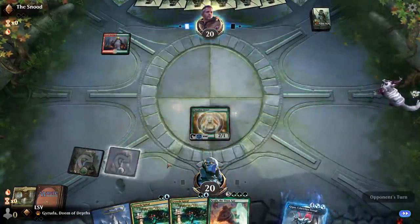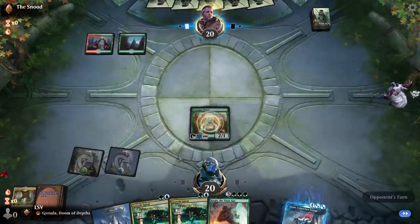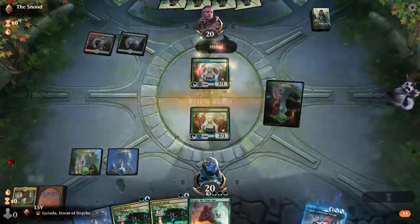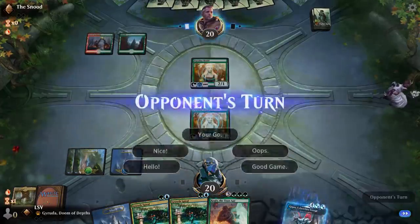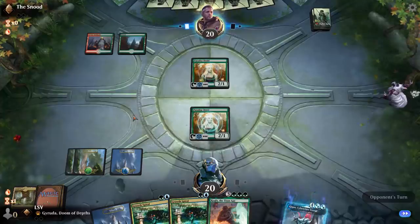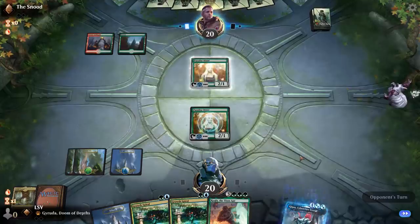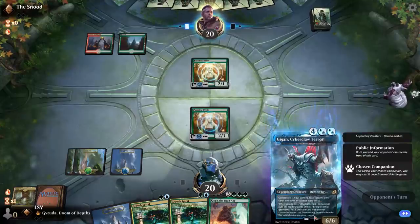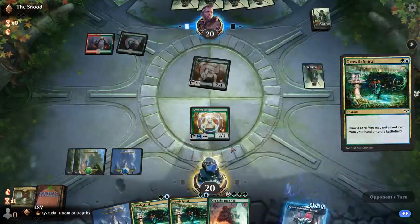Next turn hopefully we can double Growth Spiral, and as long as we hit some lands we can have a turn-four Gyruda. Play a land and pass the turn. I do need this Paradise Druid to live. I could technically draw two lands off the Growth Spirals on my turn, in which case I'd be able to play Gyruda — Gigan Cyberclaw Terror, it's a card. They had to tap Paradise Druid — that makes sense.